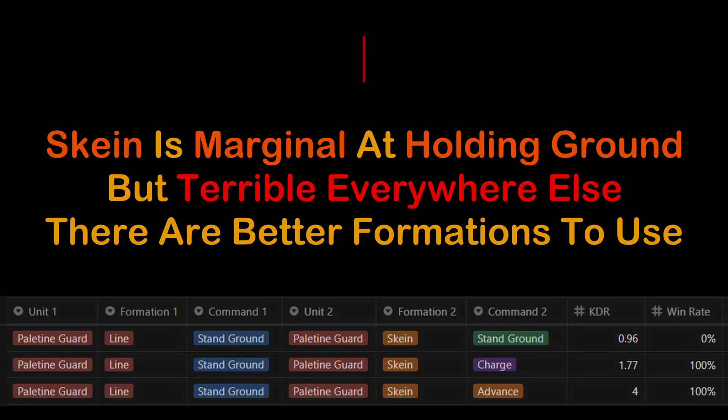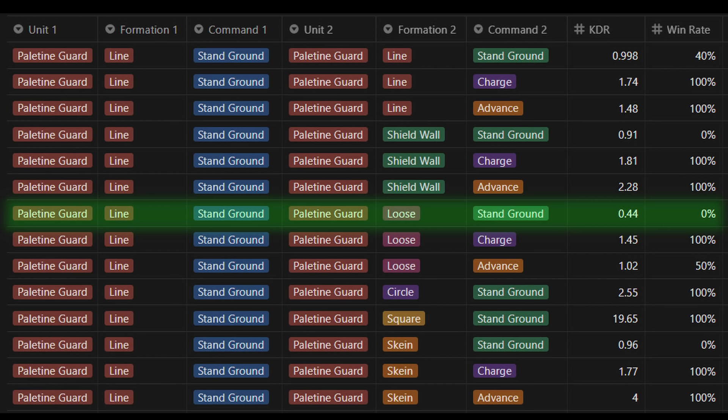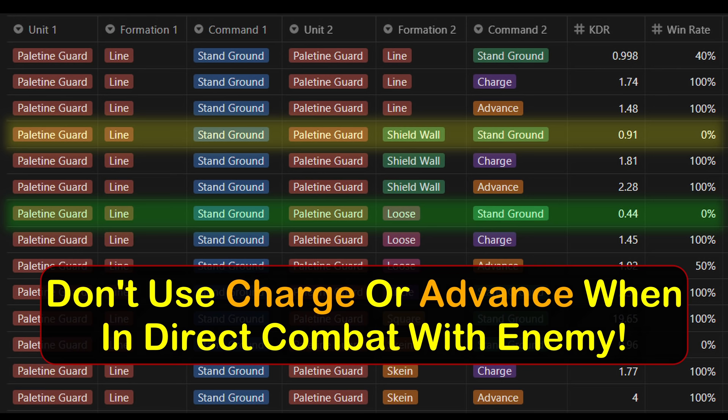Looking at the data as a whole, we can see a very clear winner. Loose formation and holding ground should be used at all times when loosing arrows. Not only does it allow more arrows to be shot per volley, but it also minimizes casualties sustained by enemy incoming arrows. In a pinch, shield wall can perform better than line formation. Across the board, moving our archers while trying to shoot is a bad idea. Charge and advance have their uses, but not for head-to-head combat.